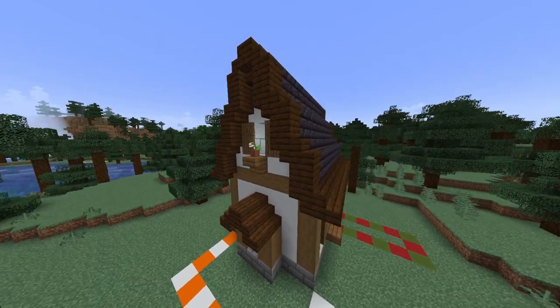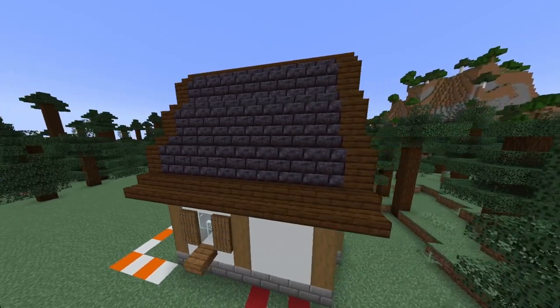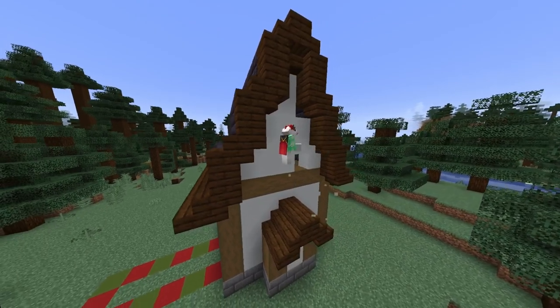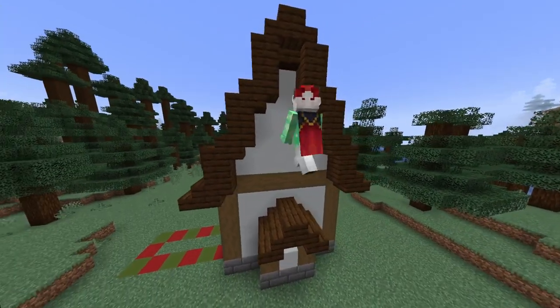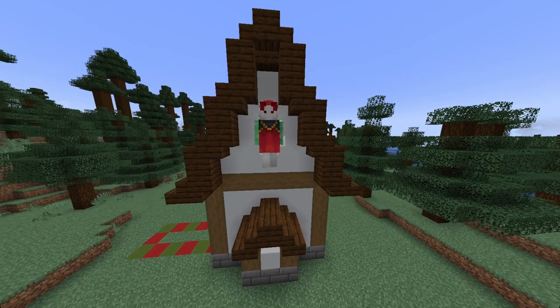Next coming around to the back of the house we will do the exact same. You again want to fill in this area with your white concrete, knock out two holes, then do your window with a glass block at the top, glass pane at the bottom, spruce stair underneath with trapdoors at either side.